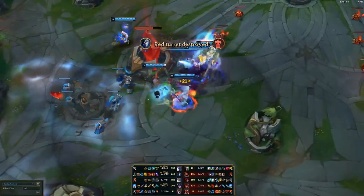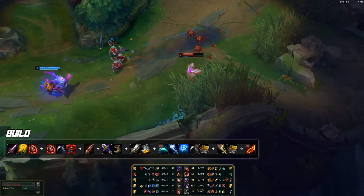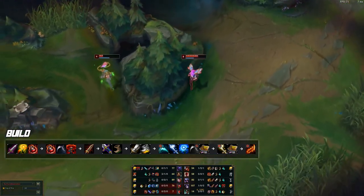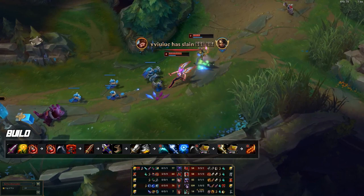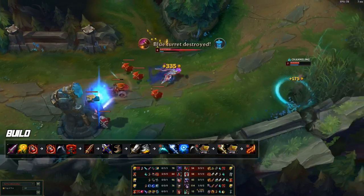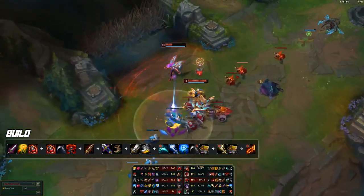For the build path: start Doran's Blade every game. On your first back, aim for a Serrated Dirk — if you don't have enough gold, grab a Cull or a couple Long Swords. Then go into BF Sword. Once you have Serrated Dirk and BF Sword, you have a lot of AD and burst damage in lane. After that, complete Essence Reaver, grab Berserker's Greaves, go into Nashor's Tooth, and then Ginsoo's. Some players are also going Edge of Night as their third item since Serrated Dirk builds into it, or a Gunblade as a third item alternative. Core items are Serrated Dirk, Essence Reaver, and Nashor's every game.